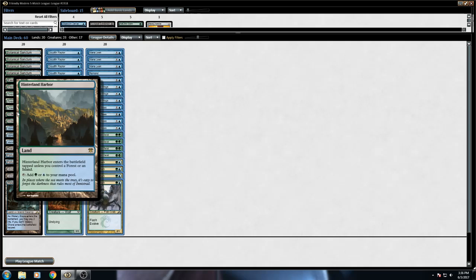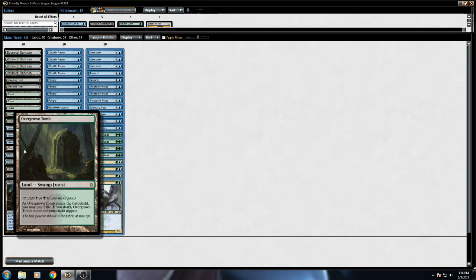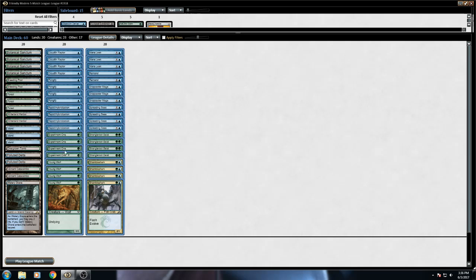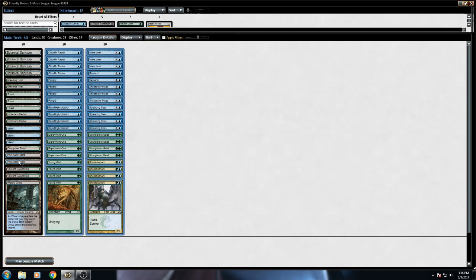I'm running Hinterland Harbors in there because I have all these basics and the Breeding Pools. I have a Watery Grave and Overgrown Tomb to add a black source that I can also fetch with the fetchlands. You don't need the fetchlands or any of that, or even the black splash. You can even just do this Green-Blue — hence I'm just calling this Simic Evolve — and Undying, I guess, if you want to include that stuff.